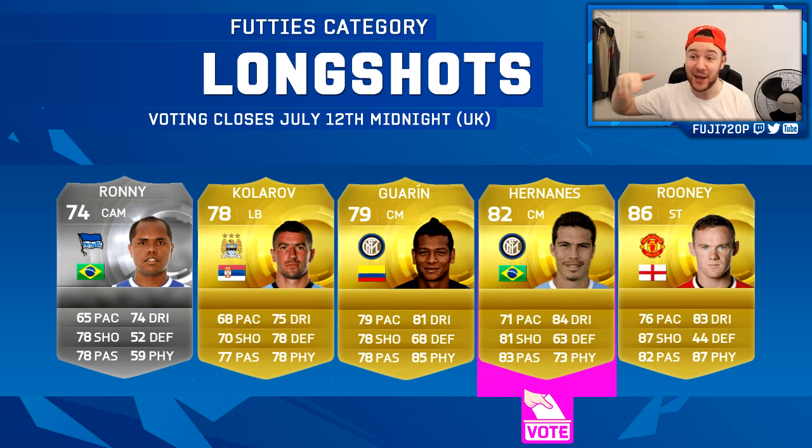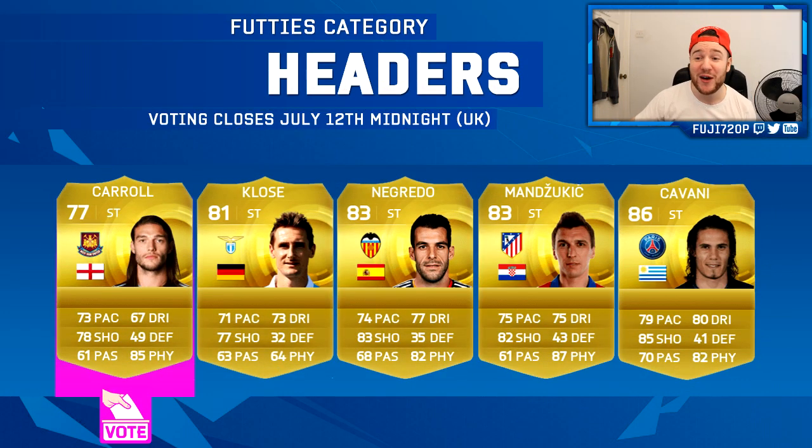Long Shots is the next category. We've got Ronnie, Kotorov, Freddy Guarin, Khedira, and Rooney. I would have gone for Guarin but he's already had an inform. Khedira is a player I'd love to introduce to my side, but without informs he just doesn't look as good — a pink card would really help him. So Khedira has my long shot vote, though Rooney would be good too.